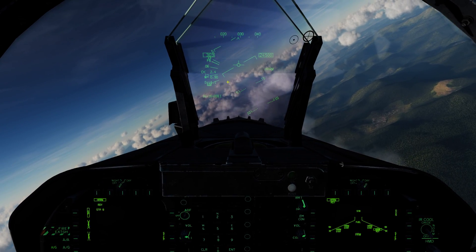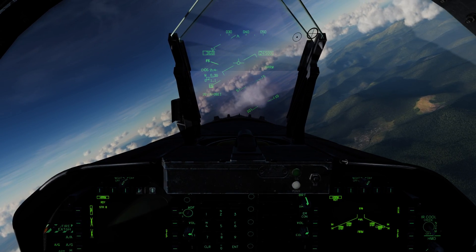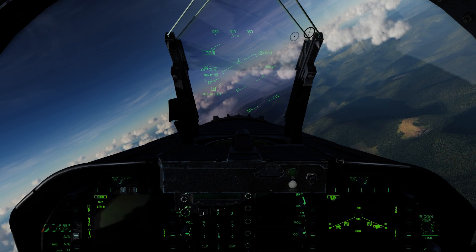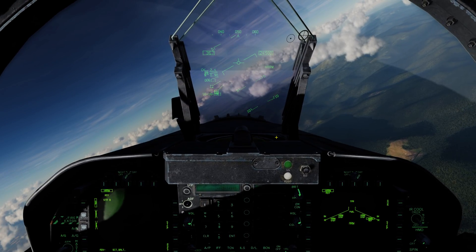Up on the HUD, we have our EW display indicating what's illuminating us. When you're in self-protect mode — or even TOO and pre-brief mode for that matter — the selected radar emitter that the HARM will go after will have a box around it. In this case, you see HN, which is one of the navalized radars, is selected.